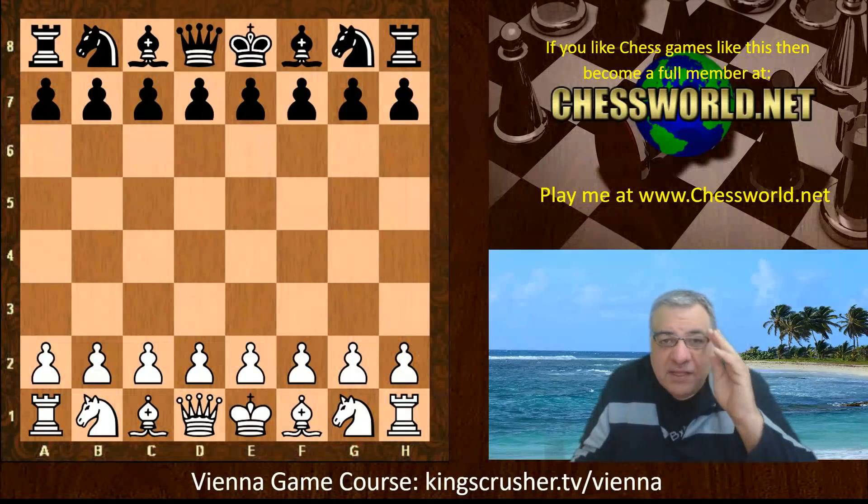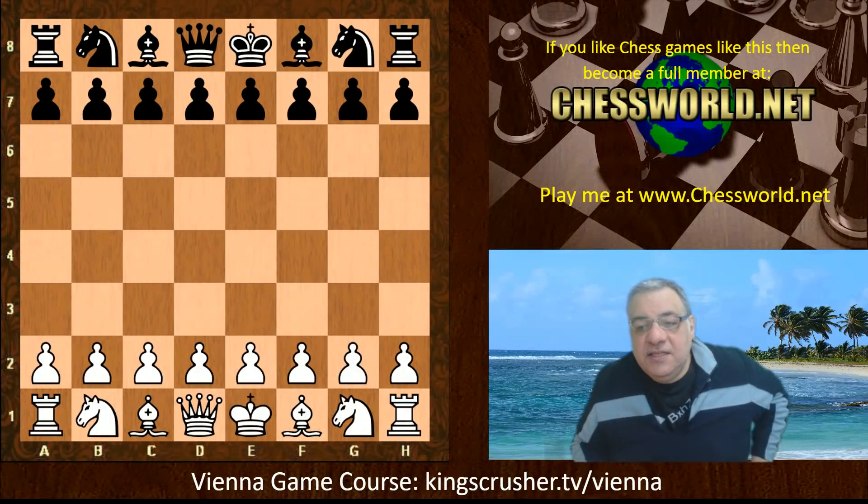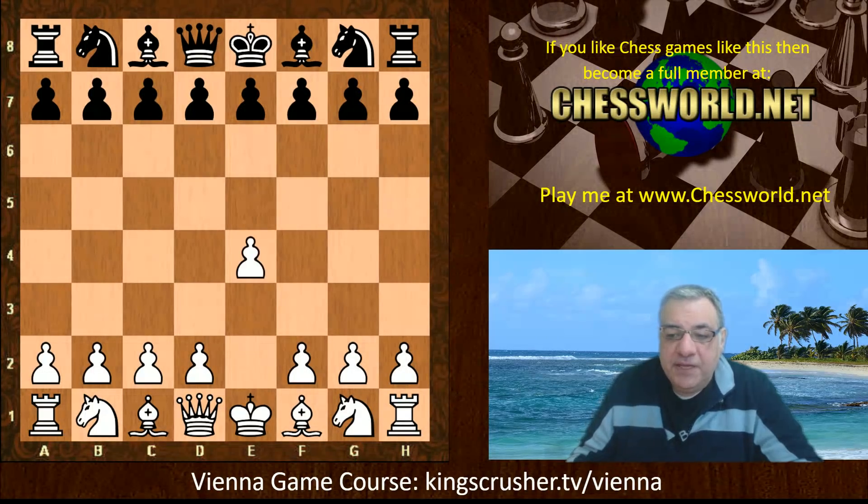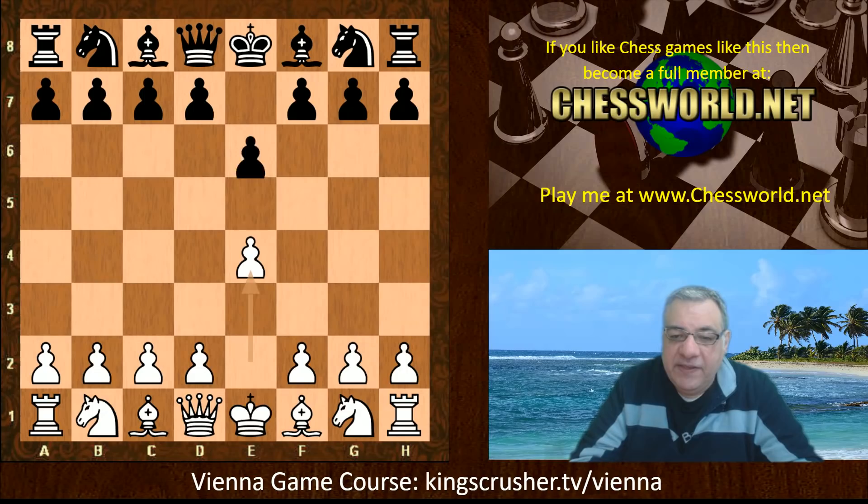Hi all. I have another fascinating game to show you. This is between Leela ID 61056 against Stockfish 10. The time limit is three minutes with a two second increment and the opening given to them to explore is the Vienna game.